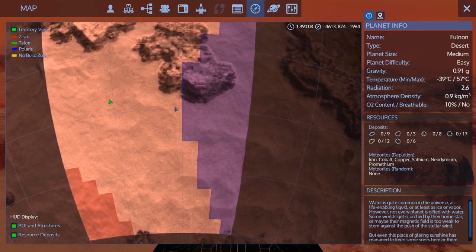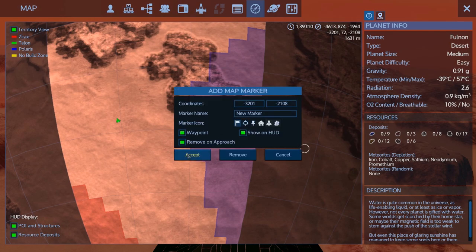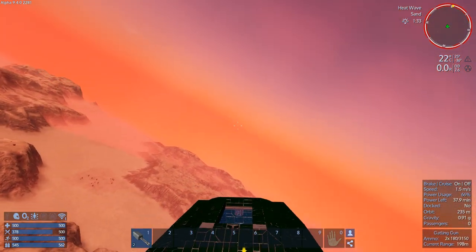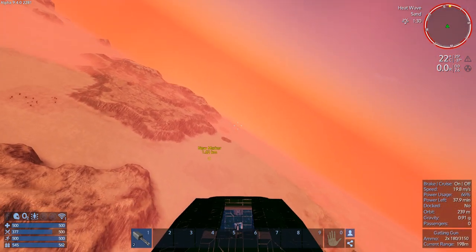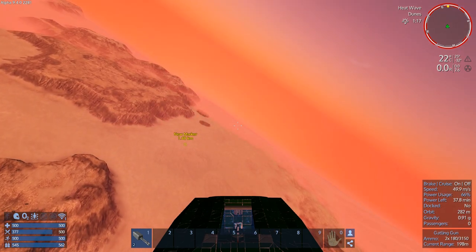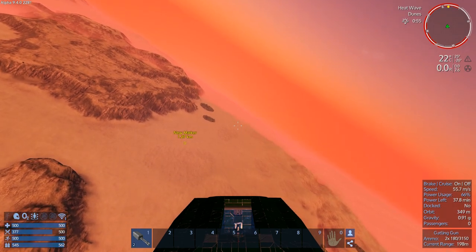We've got Polaris this way. Let's go this way — let's go to the east then. So we've got some Polaris POIs of some sort.